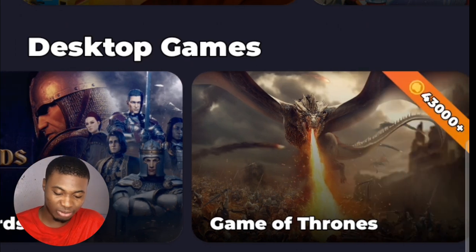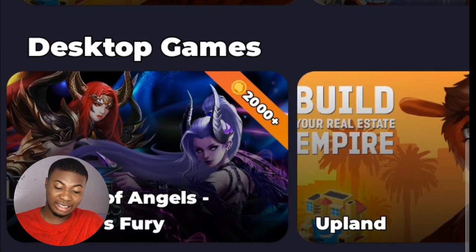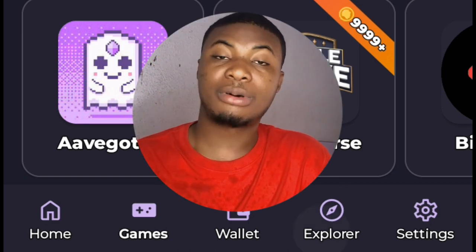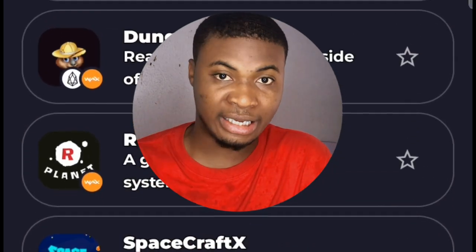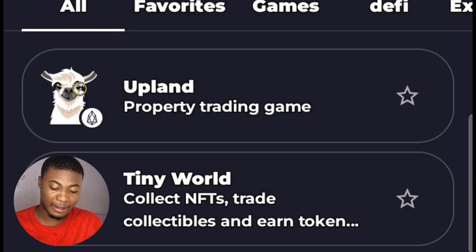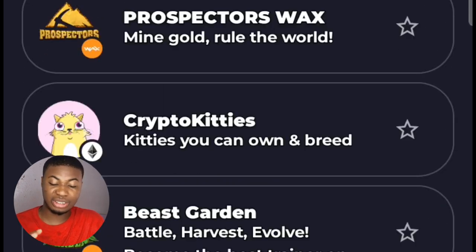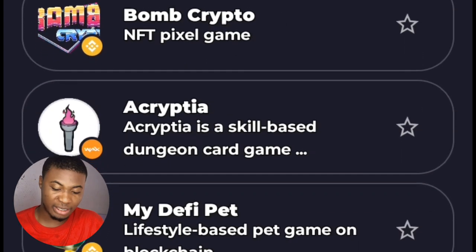There are also desktop games featuring high-graphics titles. If you have a VPN, you can access many more games like GTA and others on the platform. For Nigerians, access may be limited without a VPN. The Espera section shows all games on the platform that may not appear on the main screen — it's a comprehensive listing of every game available, so check it out and start playing.